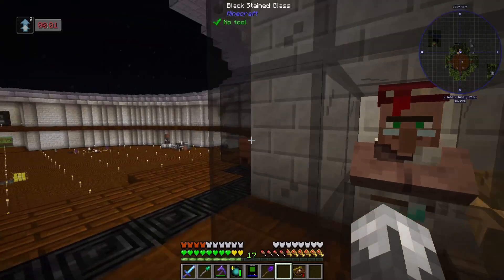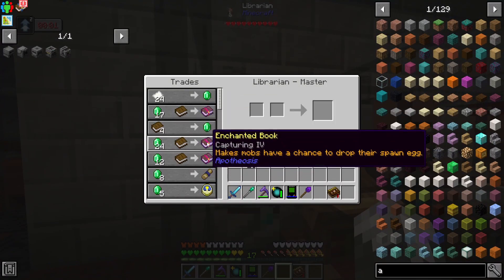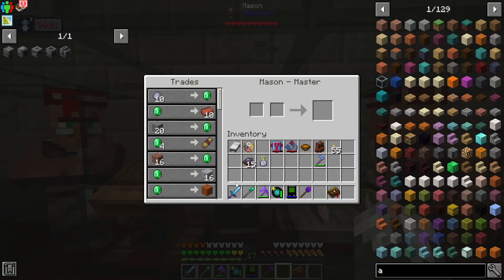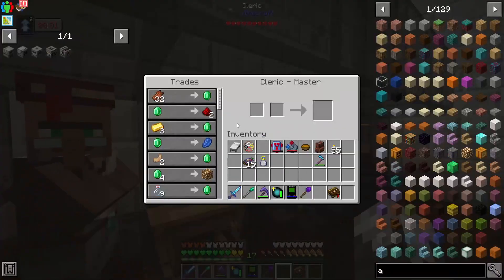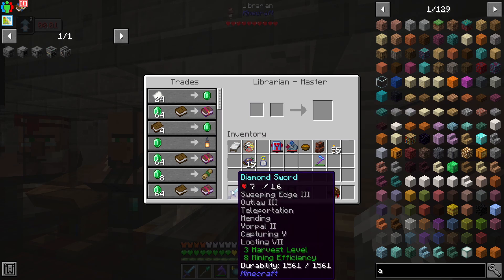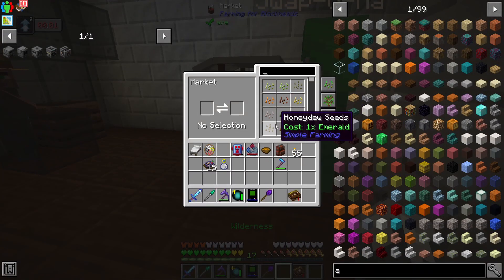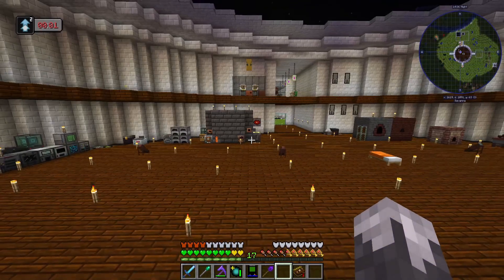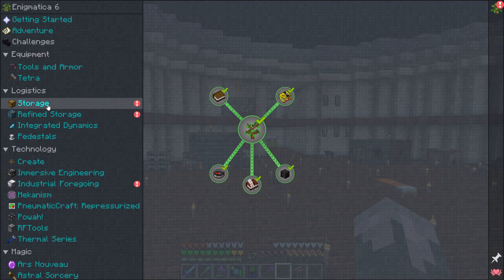These guys over here I was randomly trading with to get more emeralds. I got one that has a Capturing IV book which we combined into Capturing V, and these guys are here for getting emeralds. He has Looting VII which we now have on our sword, so I kept him. We've got our marketplace - that's where we got all of our seeds. In the process of doing that we completed a few quests.